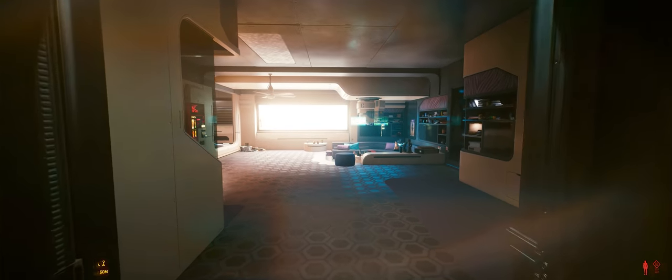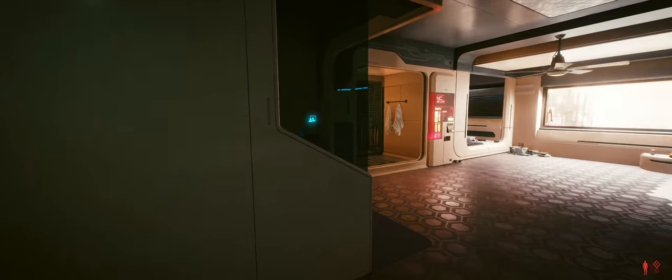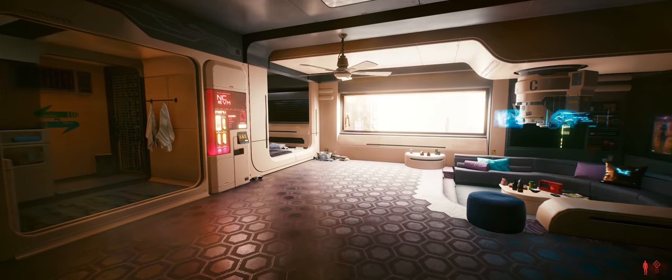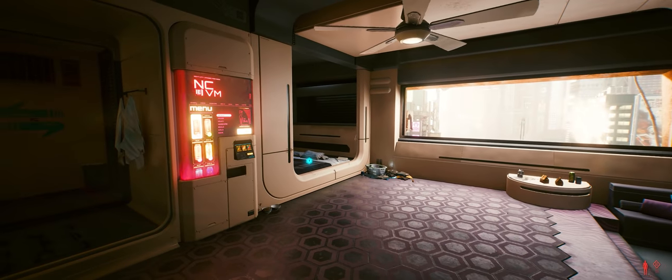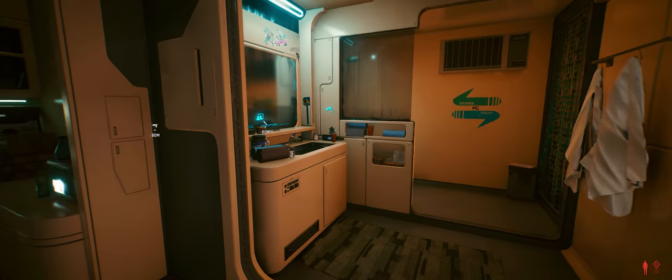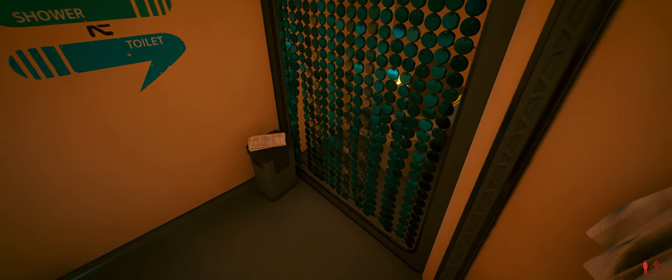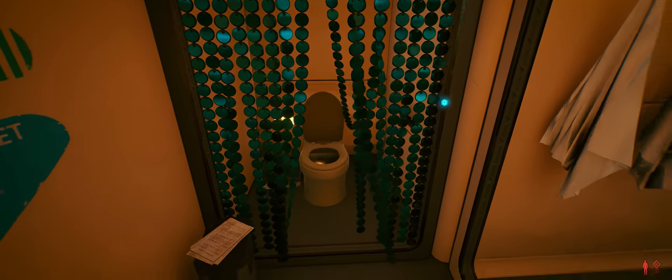But what about V's apartment? This is where the illusion falls apart just a little bit. It's not to say the space isn't well designed — I think it is, and it's fitting for the world of Cyberpunk. It's actually more about the size. The main program of V's apartment — the bedroom, the bathroom, etc. — are shoved to the periphery, which makes the center space underutilized. It takes up far more space than it needs to, and those peripheral spaces are very compactly designed, in contrast to the large open center.